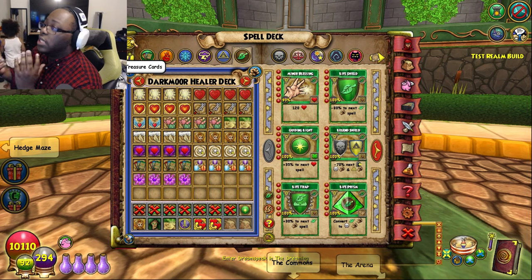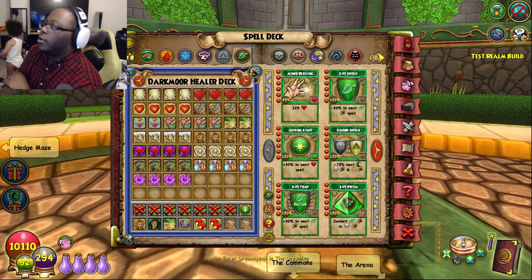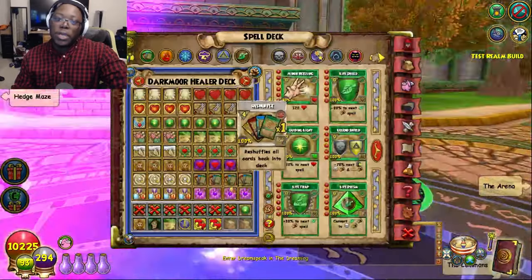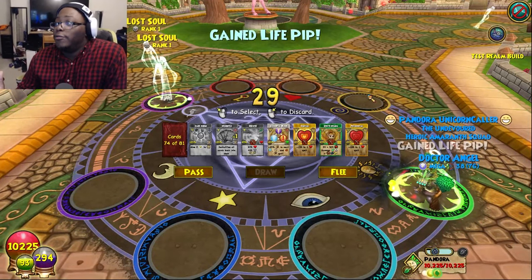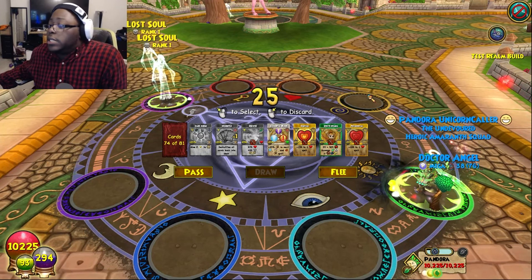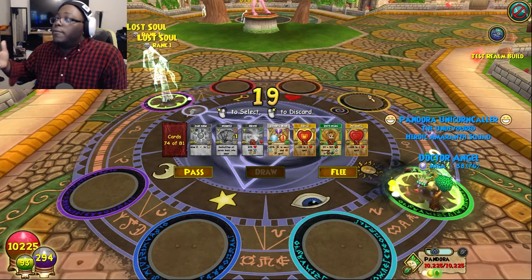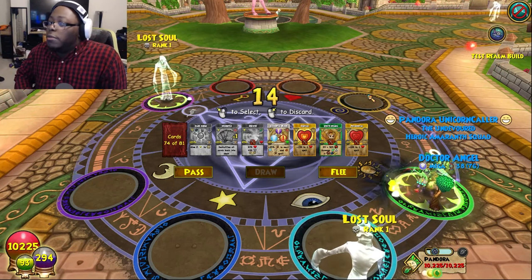Now we're going to segue into the gameplay aspect and basically how I play whenever I'm healing others and playing a support role. Alright guys, here we go. We're just going to do a little skirmish with the Lost Souls. Automatically, this is our deck — yeah, I know it looks disgusting. But like I said, you can make the deck however you want. As long as you're healing people and supporting them, you're alright.